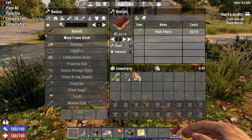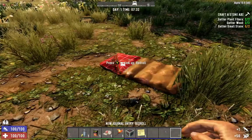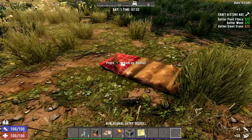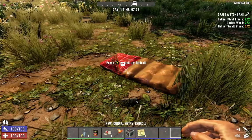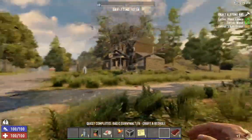Move the bedroll to your tool belt. Exit the menu and with it selected, place it on the ground. The bedroll becomes your respawn point and prevents zombies from spawning near it. Don't worry, you can always pick it up.